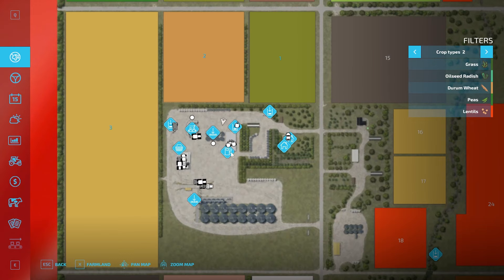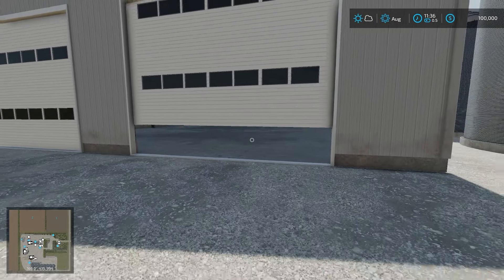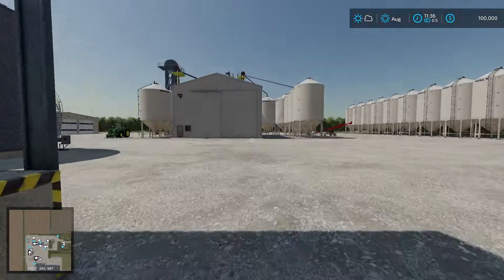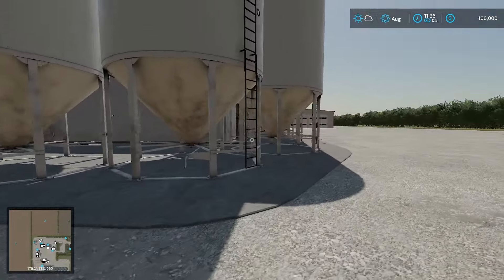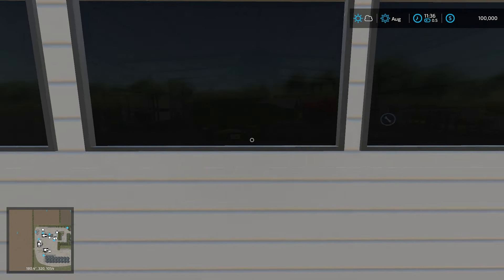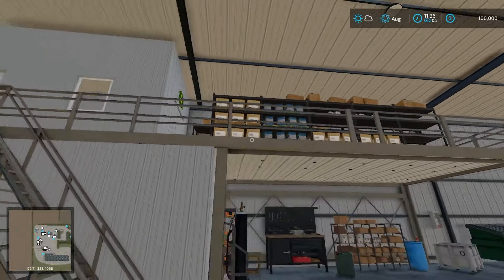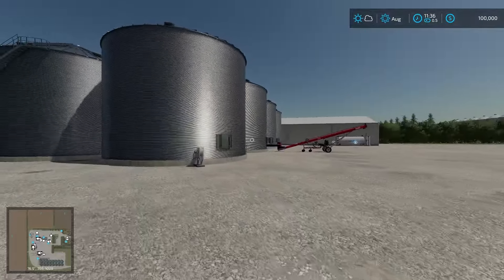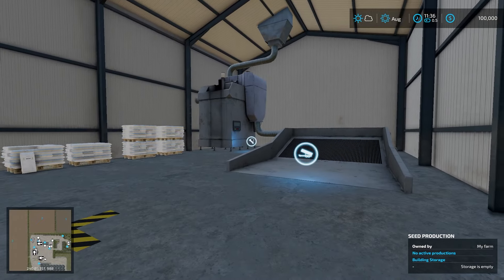That's our silo complex — holy smokes, if you needed some money you could sell that bad boy real quick. We also have a seed silo. Let's open this facility up — there's a bunch of our big equipment in there, and you can see the drive-through back door will open for you. The seed silo and these tanks over here are to be used for the seed production point, which looks like it's part of this whole building. There's another big storage facility with an open door and repair trigger, which is quite nice. There's also a fuel point right there. The seed production is nicely set up.